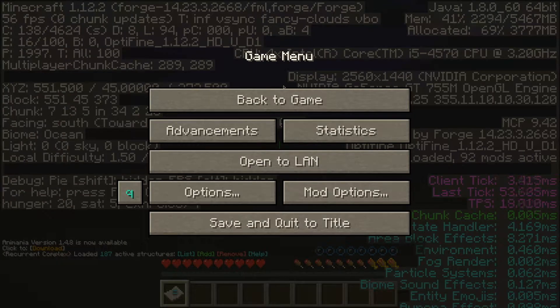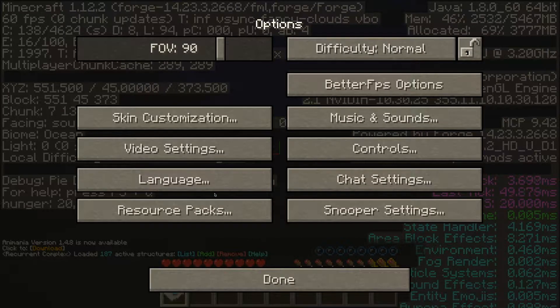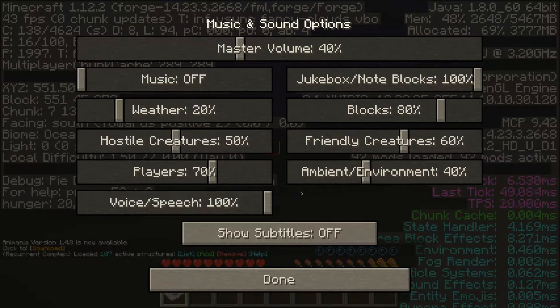Before we begin, I thought I would share with you some things that I do when it comes to not only preparing to record a new Minecraft Let's Play video, but also just for my casual playthrough. So I'm going to quickly show you what I have my music and sounds options set to. The master volume is cranked all the way down to 40, just so I can hear any hostile creatures that go bump in the night, but it won't be too alarming and make me jump in my seat.